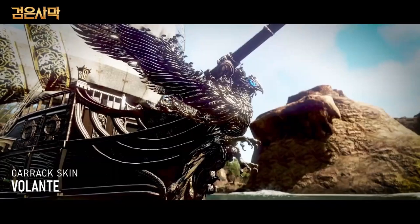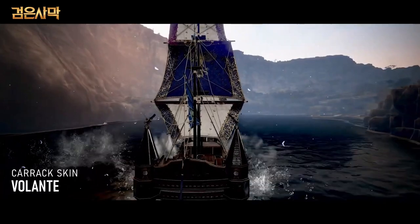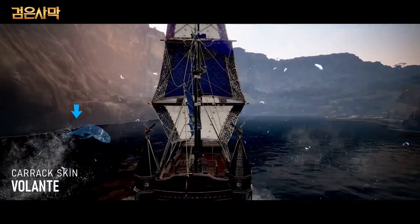For the Volante Karak, the figurehead remains an eagle but more ornate. The stern has changed to include figurehead statues. We now have what appear to be whales swimming alongside the ship as an effect.